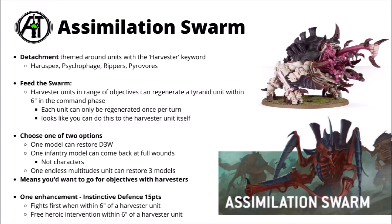One enhancement I quite liked was Instinctive Defence for 15 points. It allows your units to fight first when within 6 inches of a Harvester unit, or to make a free Heroic Intervention within 6 inches of a Harvester unit. Between those two, that seems quite nice for a big scary Tyranid melee unit, with fights first being particularly valuable against incoming melee troops.